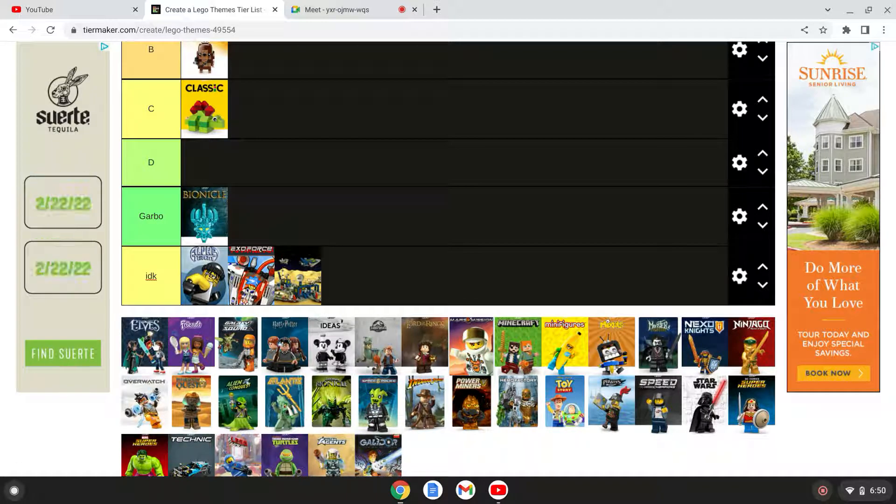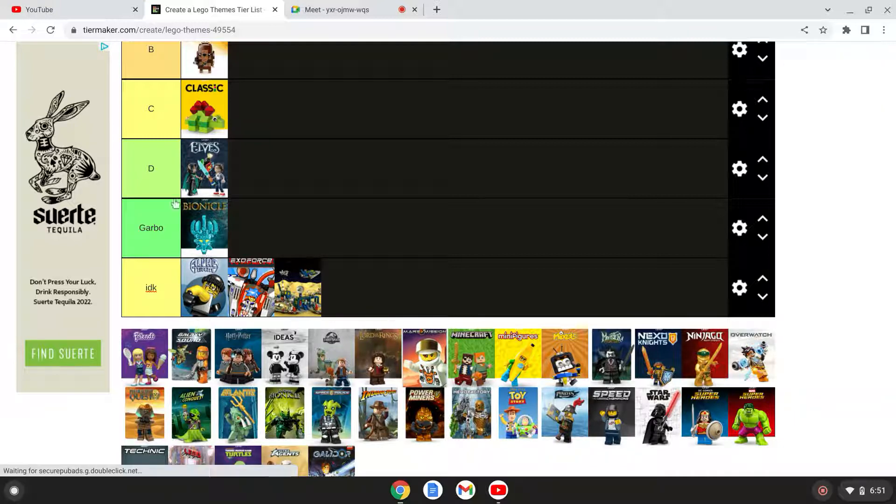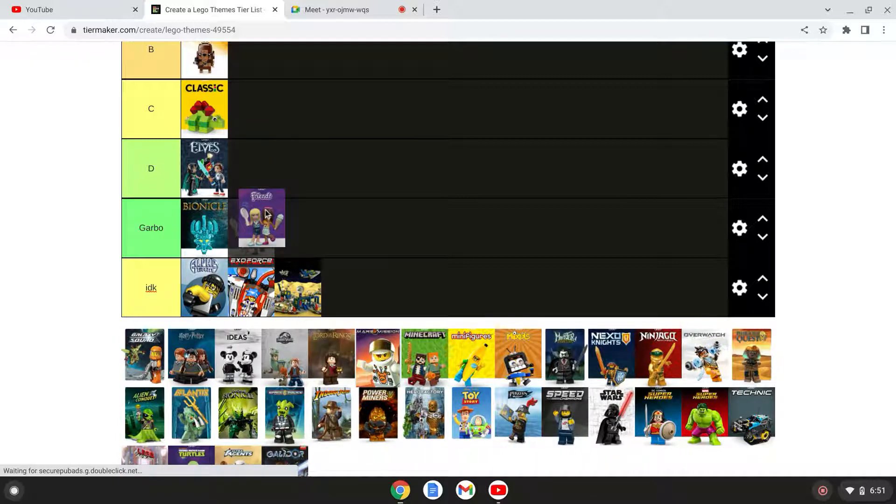Elves — D tier. I'd say C, but I'm gonna put it in D. Friends — garbage. Never even tried it but I know it's gonna be garbage.